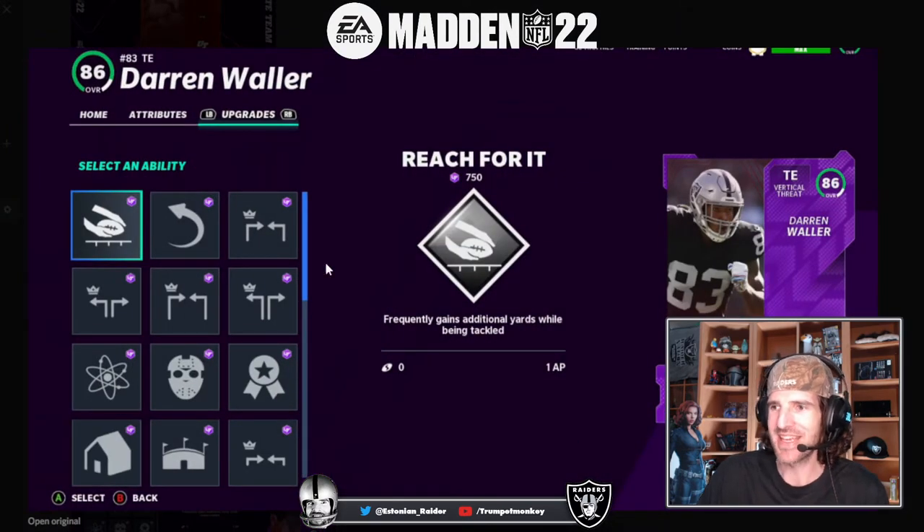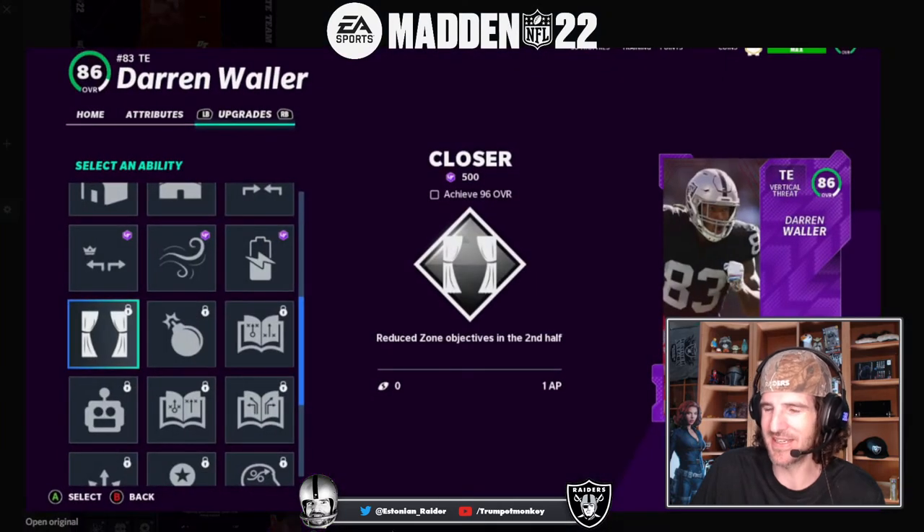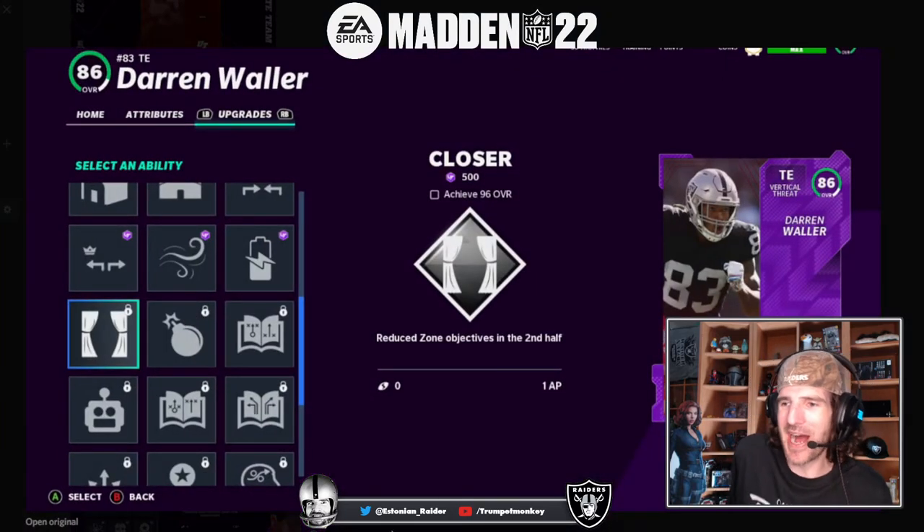Where it gets super exciting - he's got mid in elite, mid out elite, short in elite, short out elite, matchup nightmare, reach for it. I am pumped. I get the feeling that this Darren Waller is going to be a must-have tight end.